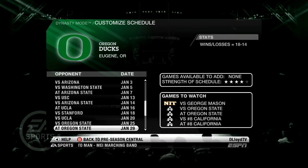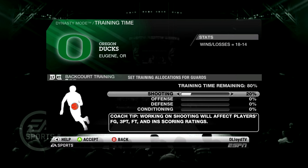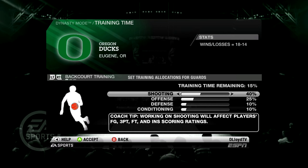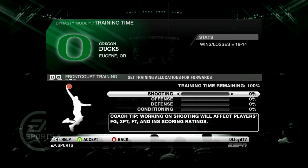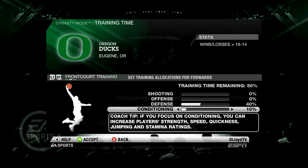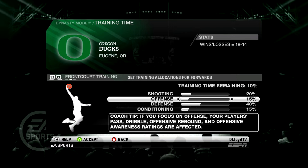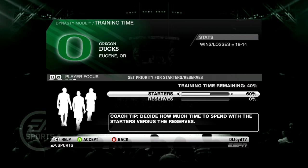Looking at our conference play, we take on UCLA in the middle of January, and then the hard part of our Pac-10 schedule comes at the end — playing Washington and Cal a lot towards the end. Now for our training time, I haven't done this before so let me know if I did this completely wrong. I went ahead and moved shooting up to 50 percent — I feel that's extremely important for our backcourt. For our frontcourt, I wanted to focus on defense because that also contributes to rebounding, so I moved defense up to 50 percent.